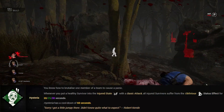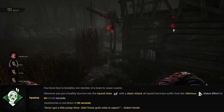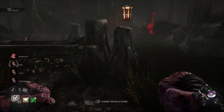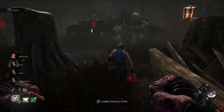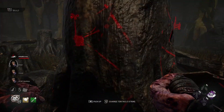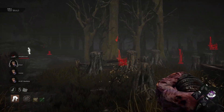Hysteria is his next perk and it activates when you put a healthy survivor into the injured state with a basic attack — so not the tentacles. All other survivors will suffer from the oblivious status for up to 30 seconds. The oblivious status means survivors are unaware of the killer's whereabouts, so they won't hear the heartbeat and any perks that rely on terror radius will not trigger.